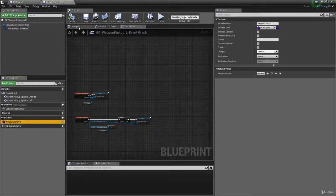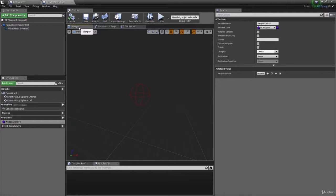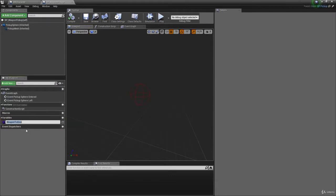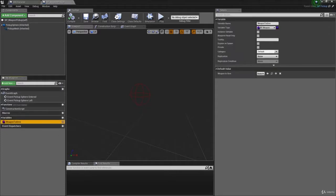We also need to set the amount of ammo stored in this pickup. Here's why: if you have a gun and drop it, we delete the gun and replace it with a weapon pickup on the floor. The problem is it will forget how much ammo was in the gun when we dropped it. So we need to store that ammo amount inside the pickup so that if you pick it back up, it remembers correctly.